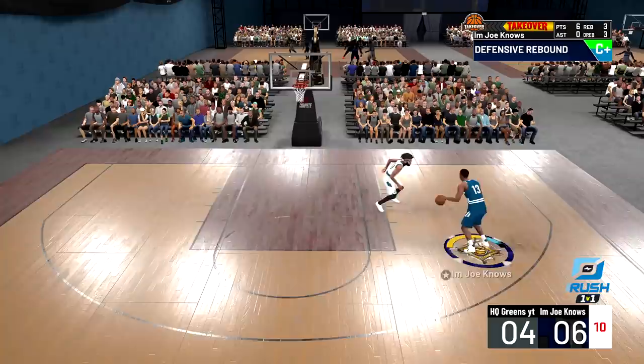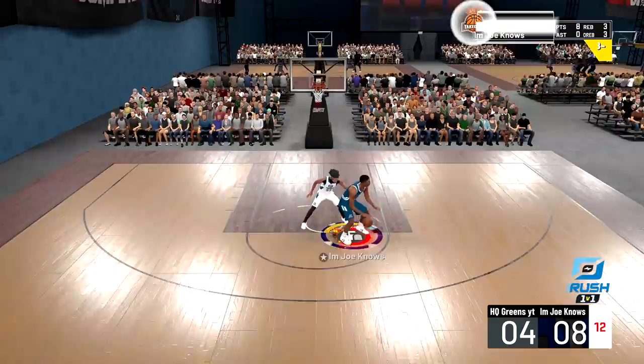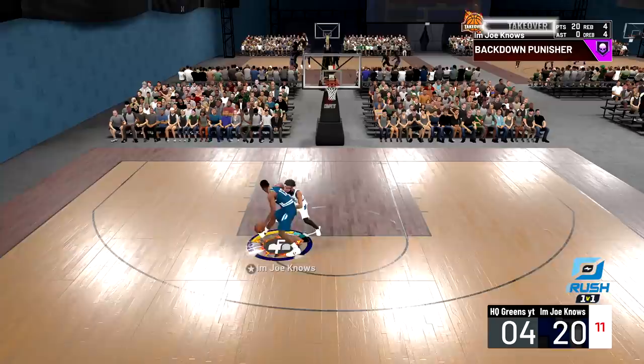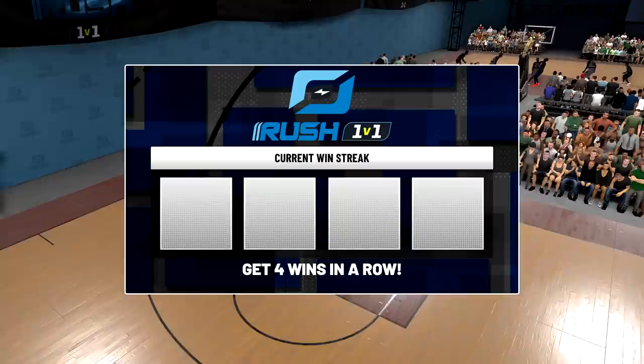It's give and take — it matters who starts with possession and who gets a lucky stop. Right off the rip this dude started with the ball, we end up getting the stop, we're up 12. Once we get the takeover it's on. I'll speed it up because watching me post spin people isn't the most entertaining gameplay, but we get the first win.